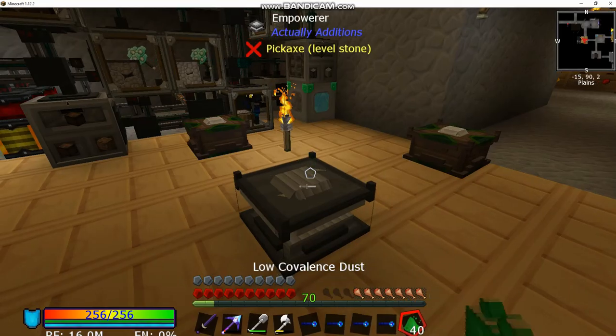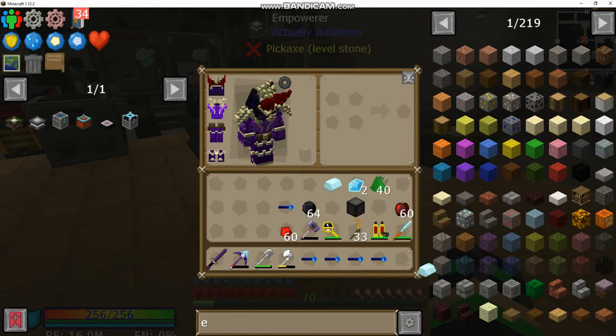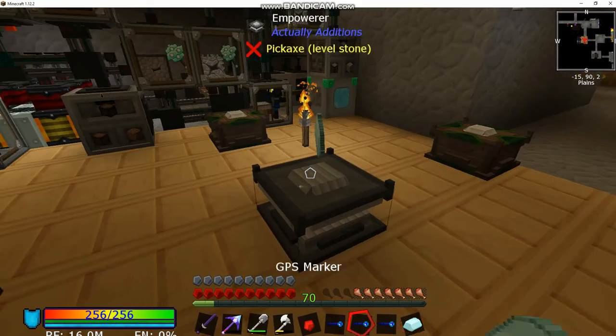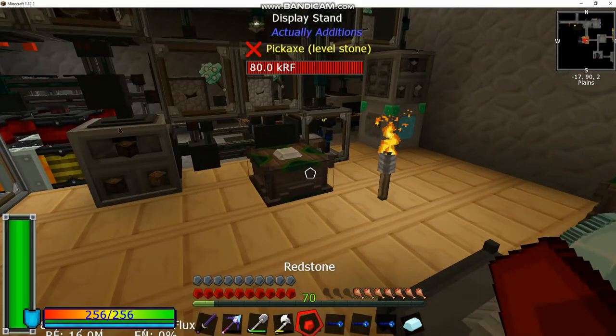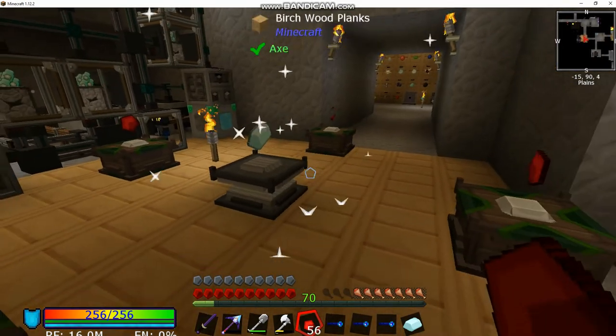It looks like it did the craft, so that's nice. Grab our low conveyance dust. The next one takes a base essence in the center and four redstone again, so just place those in. The reason it probably finished already is because these display stands hold their power.